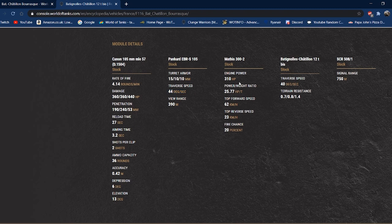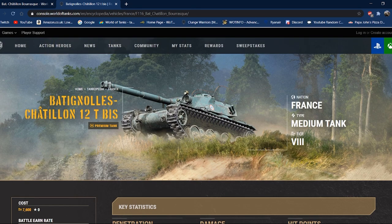310 horsepower equals 25.77 horsepower per tonne. It does feel a little sluggish off the mark despite the good power-to-weight, but with 62 km/h top speed it's rapid once going. 23 km/h reverse speed is fantastic for those moments when you need to duck back around a corner quickly. Turret traverse of 40 degrees per second is okay, though the turret doesn't always keep up with the hull traverse. Terrain resistances also affect the tank's turning, which contributes to that sluggish feeling. That covers the stats for the Barask.